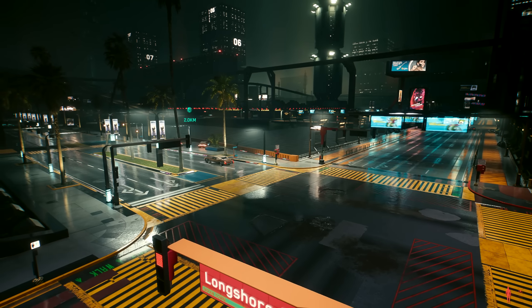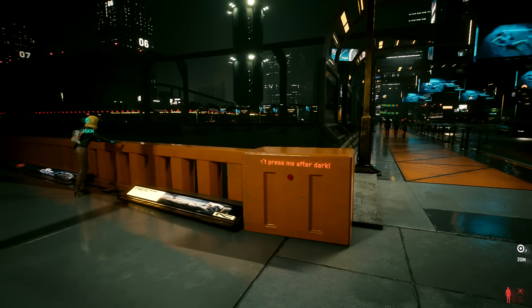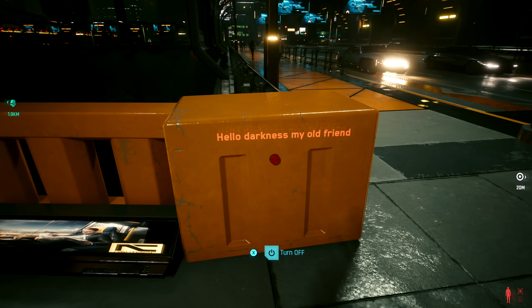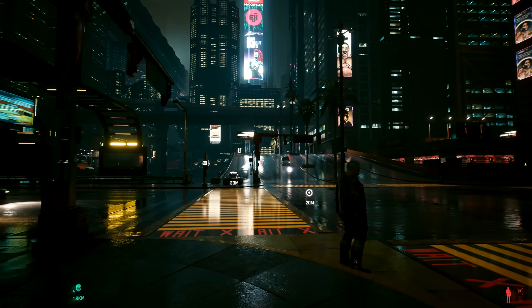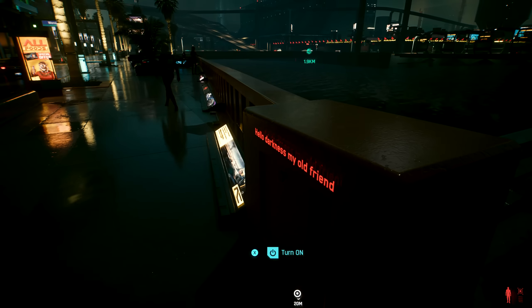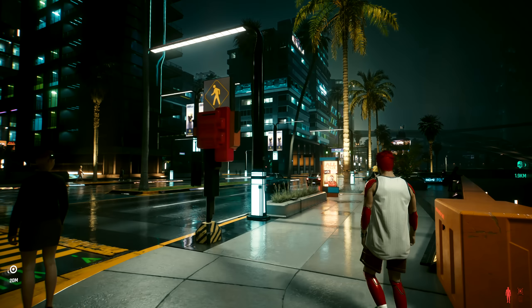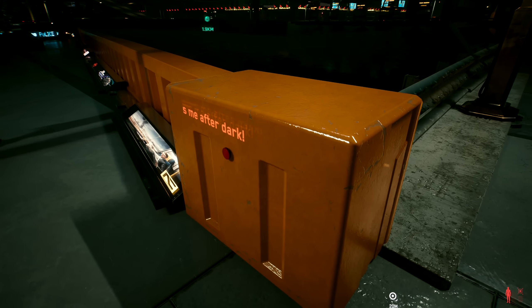Anyway, it's night time, the city looks beautiful, and bam — I press the button and all of the lights in Night City go out immediately. And we're thrown back into the dark ages — well, okay, not quite. With my newfound power of playing god I can now turn the lights of Night City on and off repeatedly to my heart's content.